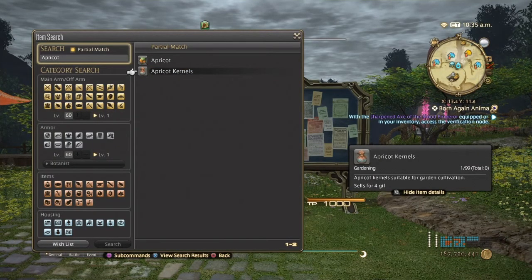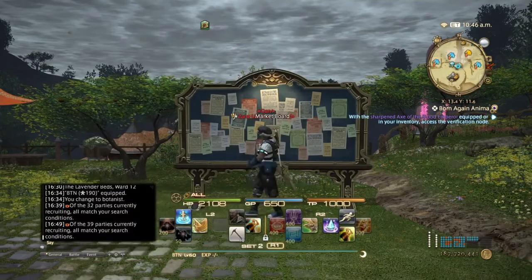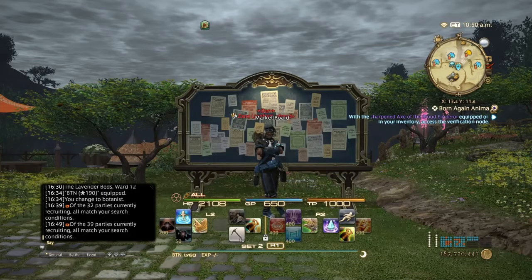That is going to be it for A Realm Reborn items. Definitely get out there and start selling those items, especially if you are still in A Realm Reborn and haven't accessed Heavensward yet. My next video is going to be the Heavensward items, which I'm going to be making as soon as I'm done recording this. So you guys are going to have both of them right away and can get out there and start selling. Thank you so much for watching — don't forget to like, comment, share, and subscribe for more Final Fantasy XIV videos. Until next time, we all walk in the light of Lord Bahama. See you guys in a few.